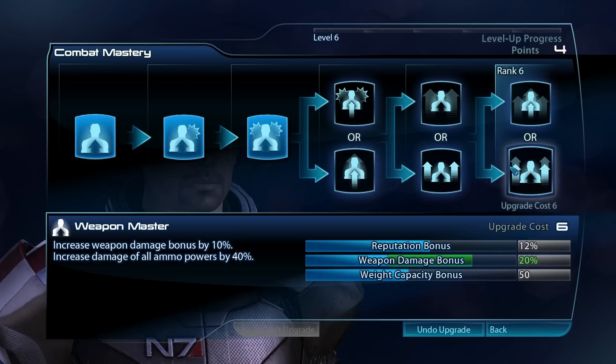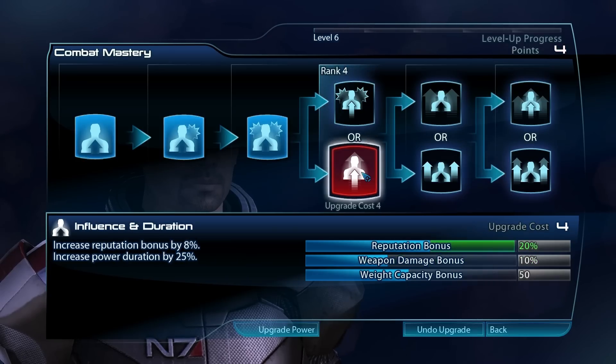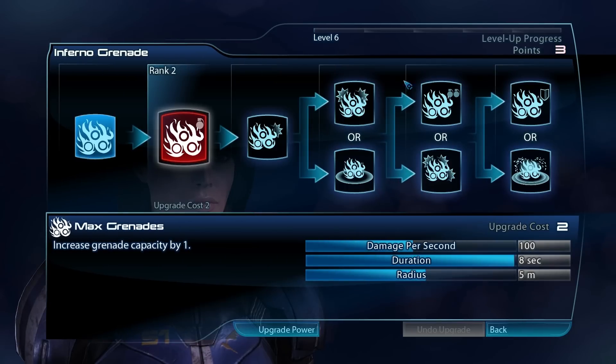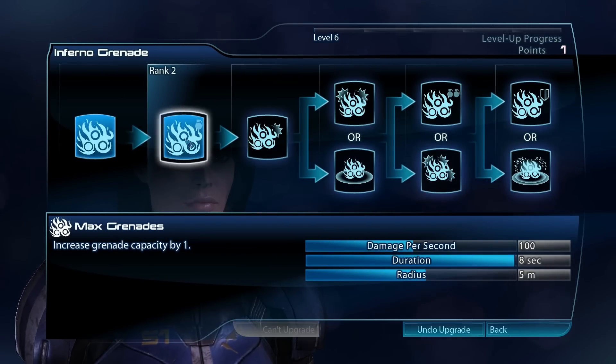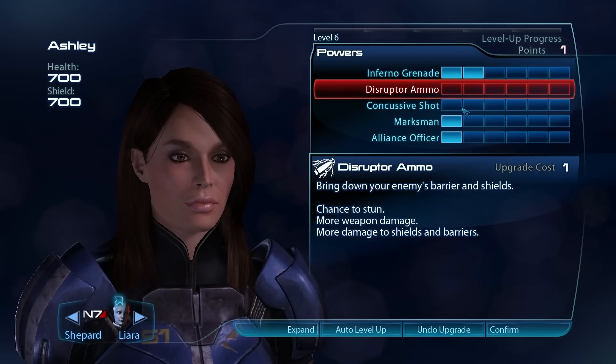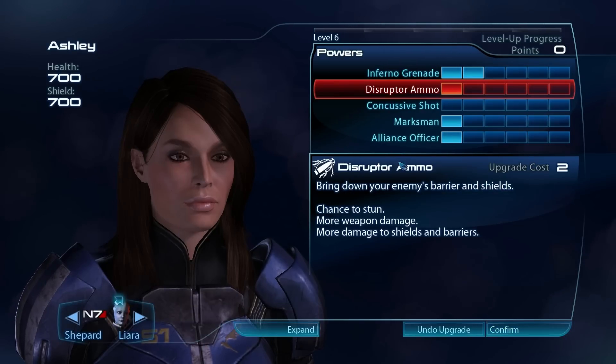I can branch off here or go this route — reputation bonus. Interesting. I'll go for that. Got four points weapon damage — increase weapon damage: influence and duration, power duration 25%, reputation bonus 8%, weapon damage by 5%, power damage, squad bonus, weight capacity, headshot damage. Increase weapon damage bonus by 10%. Okay we'll go for that. Sweet. What about these two — they've got three points each. I like that inferno grenade, so we'll go for that. Rank two: increase grenade capacity by one — that's good. Disrupt ammo. Marksman, go for disrupt ammo. Bring down your enemies' barriers and shields.